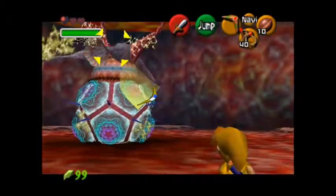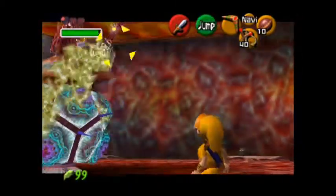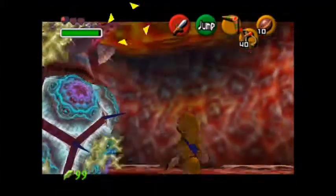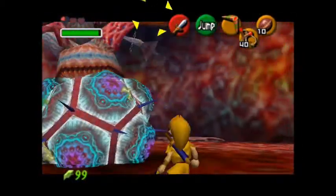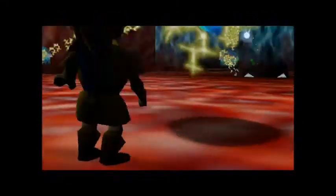Okay this might be pretty hard without a shield and with only one fourth health. Anyway it has laser attacks that do laser damage and will pretty much kill me and I don't know how to hurt it. Apparently I hit it with the boomerang. Walking onto it would be a very good thing because then I'd get hurt.